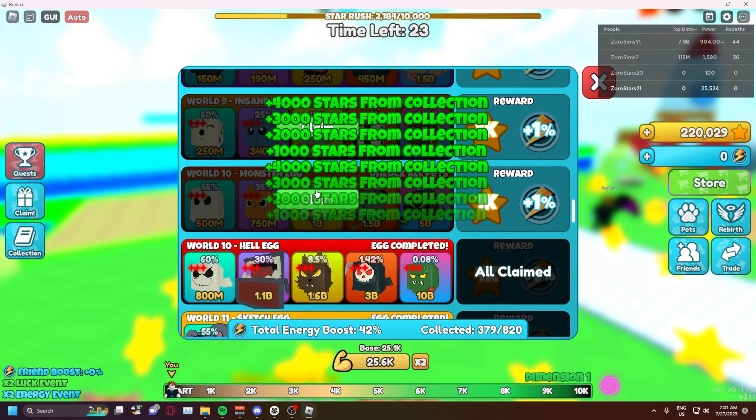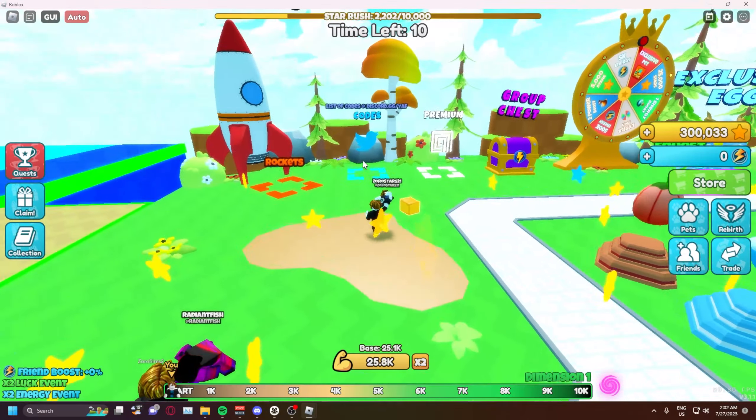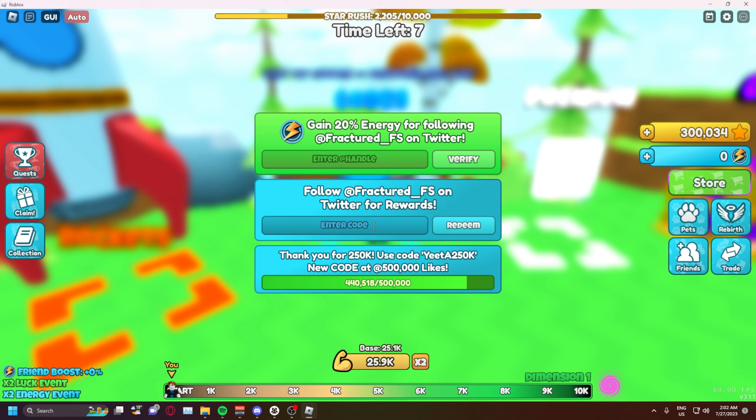Skipping ahead — the final collection claimed and now I have 300,000 stars, simple as that. Now come over here and use your codes. The codes are: 'star shopper' for 5k, 'free stars' for 750, another code for 10k, 'glacier,' 'teleporter,' 'enchanted,' and 'collector' — and as you can see after putting in all the codes I'm at 335k stars.